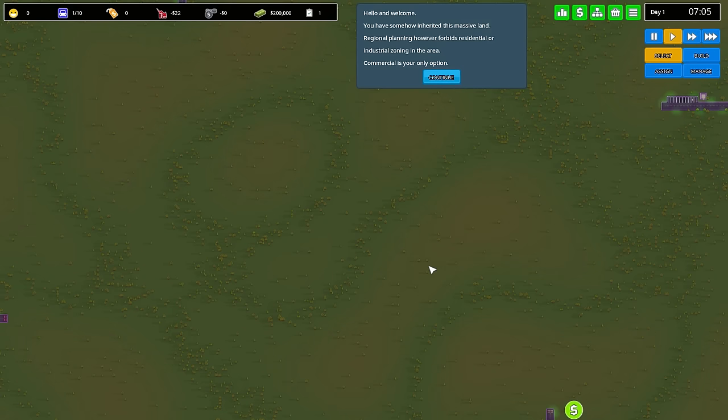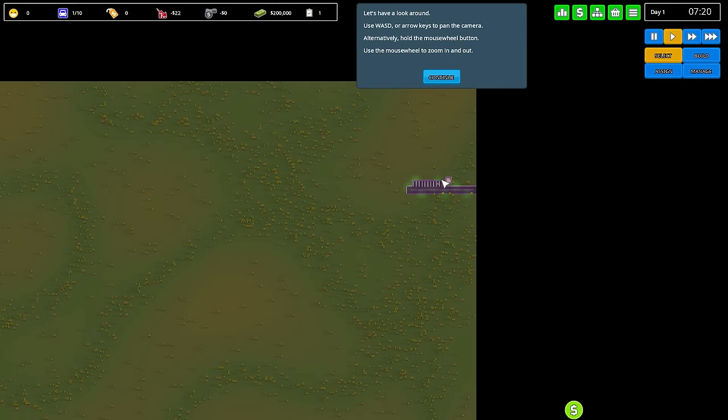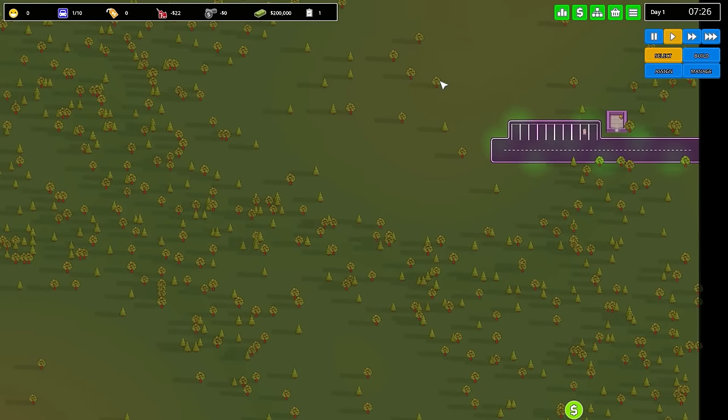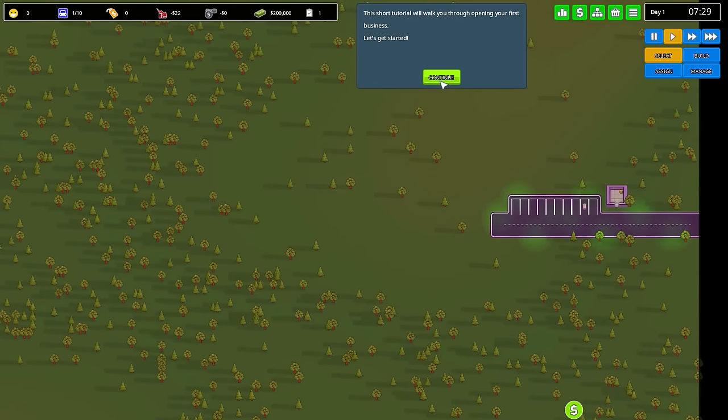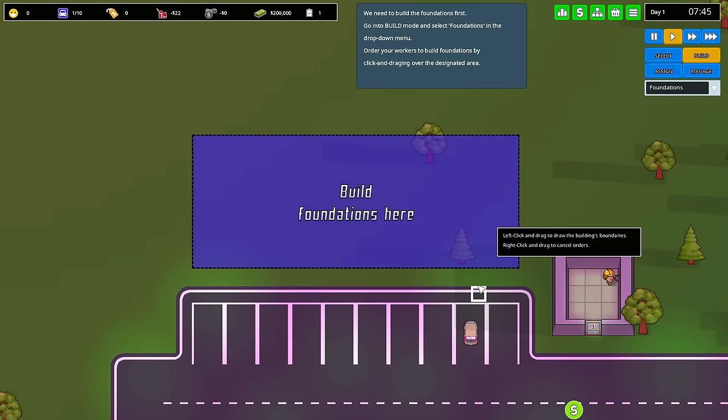Hello and welcome. You have somehow inherited this massive land. Regional planning, however, forbids residential or industrial zoning in the area — commercial is your only option. Let's have a look around. Use WASD. It'll ask you to zoom in and zoom out — the basic stuff, nothing too important to read. This short tutorial will walk you through opening your first business. Let's get started. We need to build the foundations first — go into build mode and select foundations in the drop-down menu. Right now the game's playing in real time, so it's not really a big deal.